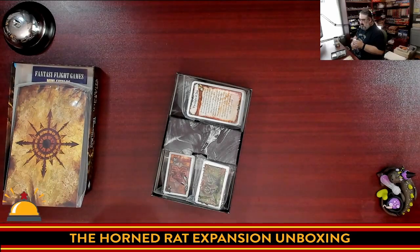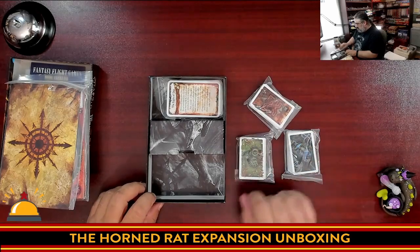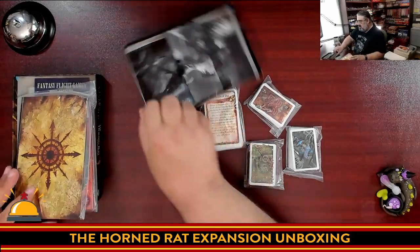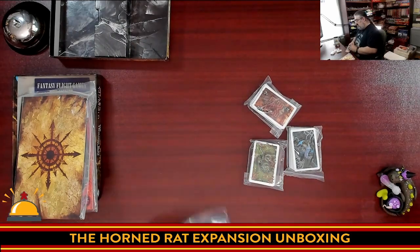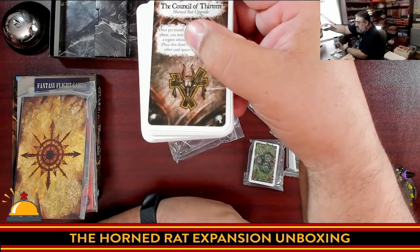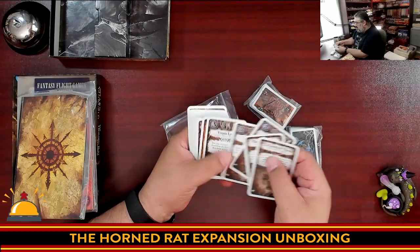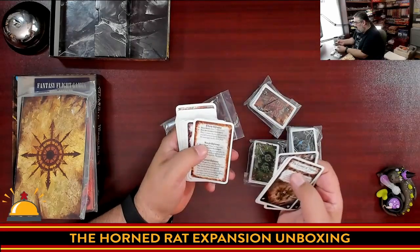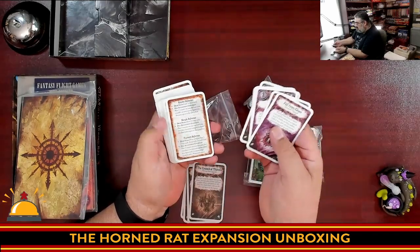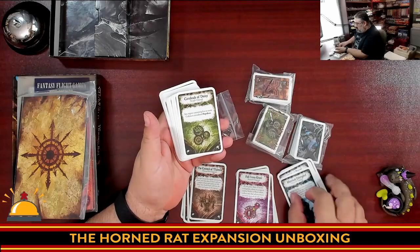We're just going to leave the Chaos symbol in the corner for everyone to stare at, slowly going mad while we keep unboxing this. These are the original factions — three of them at least, so they got to be mixed in. Let's put these off to the side. Flip through these quickly. I do appreciate this — clearly marked with the Skaven symbol in the corner. You've got the Council of Thirteen, the Under Empire, the various clan rats, rat ogres, and vermin lords. There's new reference cards. And then here you have the new Slaanesh cards with a new reference card. Then we have the Tzeentch cards. New Nurgle card abilities.